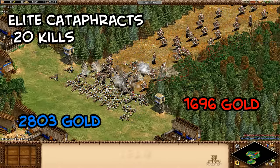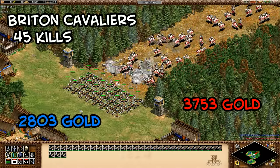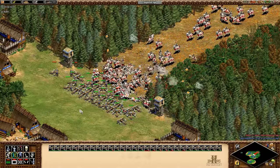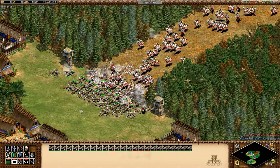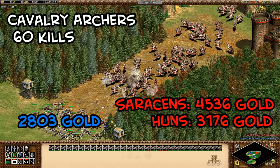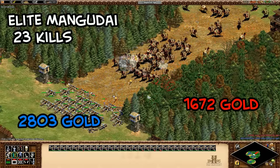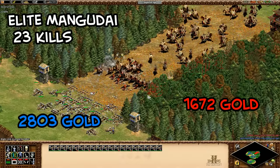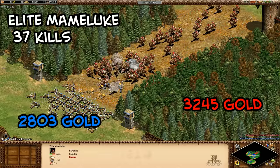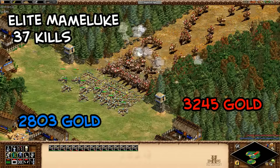Cataphracts also did quite well — trample damage probably played a role. Cavaliers were not very effective, surprisingly. In these situations, the paladin being able to take just one more hit makes them significantly better. I wouldn't recommend using cavaliers against mass scorpions — it's just too much gold to make it a good exchange, even with minimal halberdiers out front. Cavalry archers are a toss-up, and micro could help, but overall it's not a great exchange. Mangudai are the exception — they have a bonus versus scorpions (removed in HD expansions), but in the base game they're a really good counter. Mamelukes have high melee damage, which should help, but they need to get very close and cost a lot of gold, so they didn't end up being a great choice.